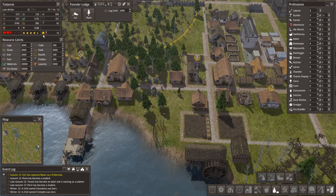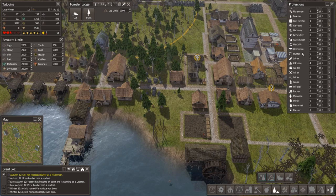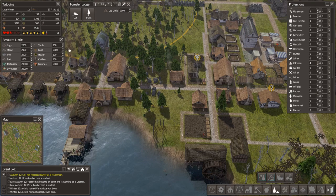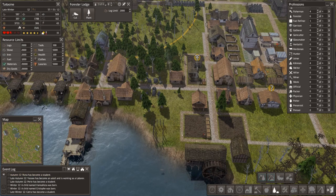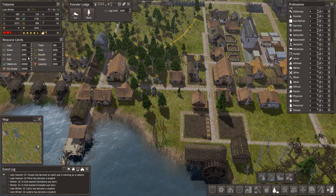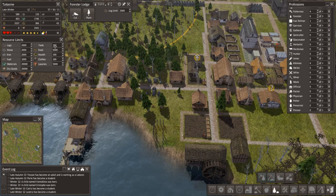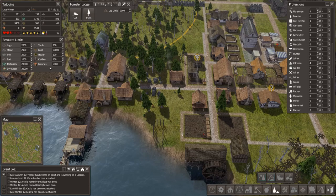We are up to nine labourers, but we did steal four gatherers. We're holding steady around the 4,000 food mark, so we might want to crank up another two gatherers. I want to keep this ticking upwards if we possibly can. What's our food limit? 5,000 — we're almost up to that. Let's crank that up to 50,000 because I never want that to be limited.